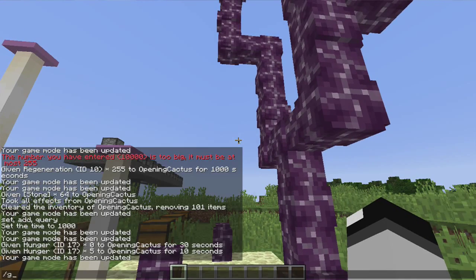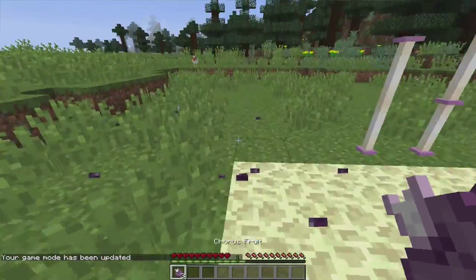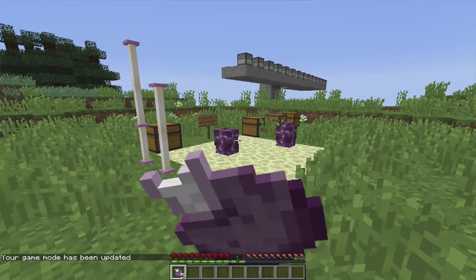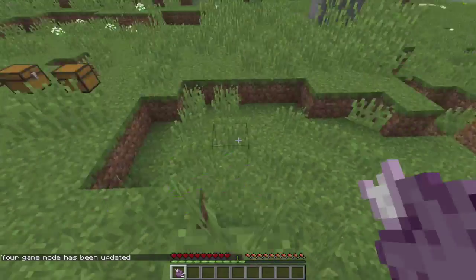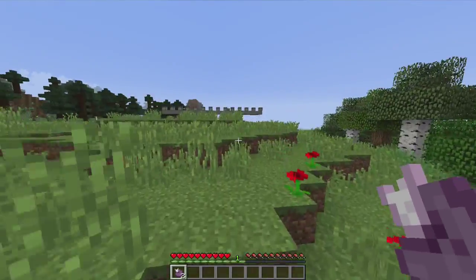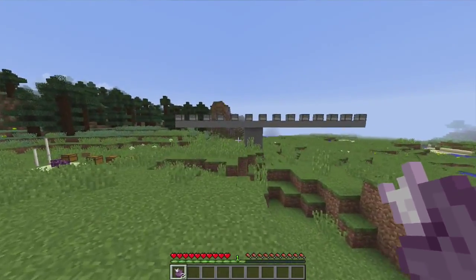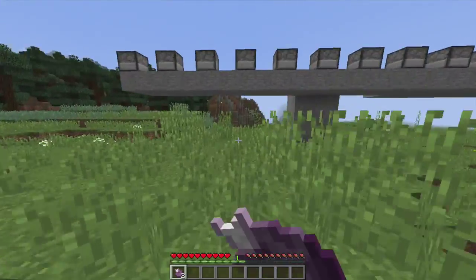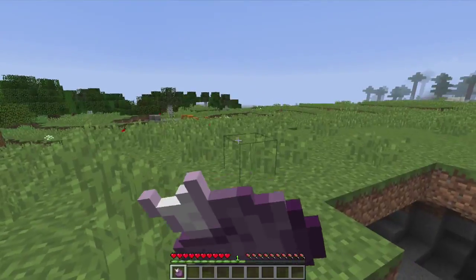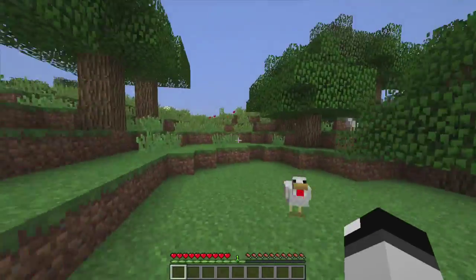Oh wait, I know how to do it now — I just remembered how we ate these. You eat these by actually breaking down one of these chorus plants, and you get things called chorus fruits. And if you eat one of these, it actually teleports you, which is pretty cool. You can go pretty far too. And I think it makes the same sound as an enderman whenever it teleports. Always be wary though, because now I have no idea where I am.